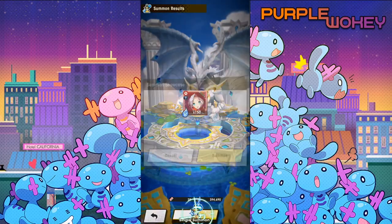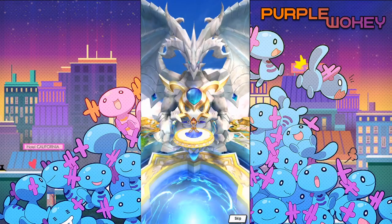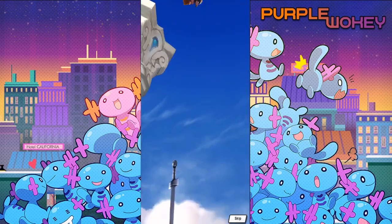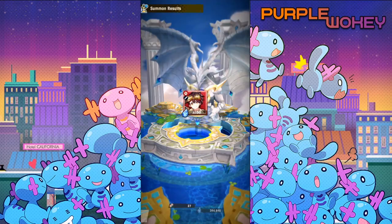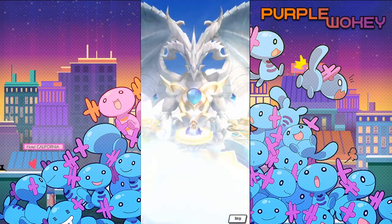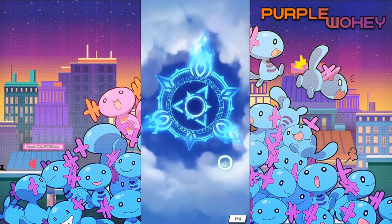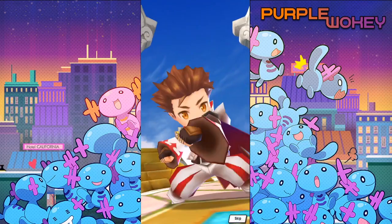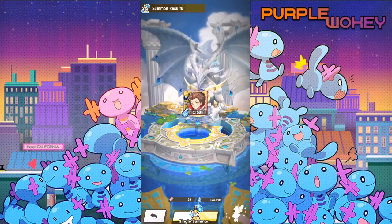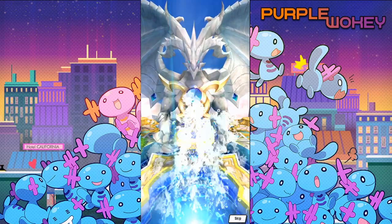Oh, Zhonya — love me some Zhonya. I would love a 5-star Zhonya at some point, or a mana spiral wedding Zhonya so I can have all Zhonyas all the time. Zhonya is really good because of her mana spiral — that's one of the buffs I was talking about. My best fire unit is a random 3-star from the very beginning of the game, so it pays off to just wait for stuff.